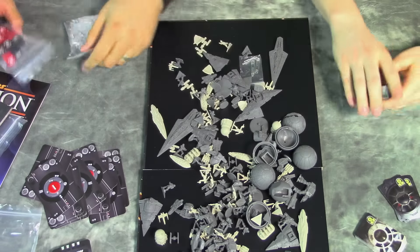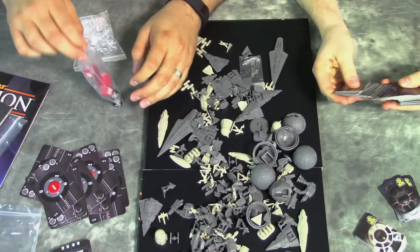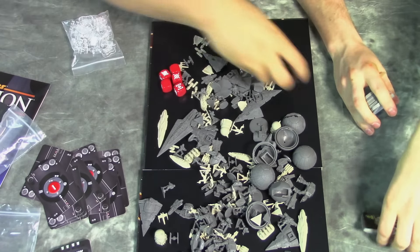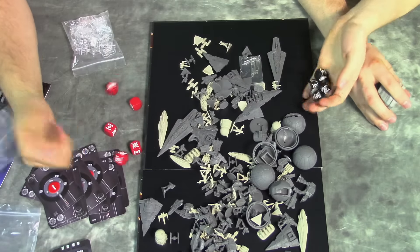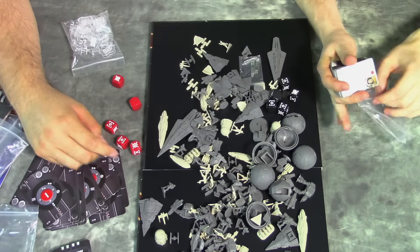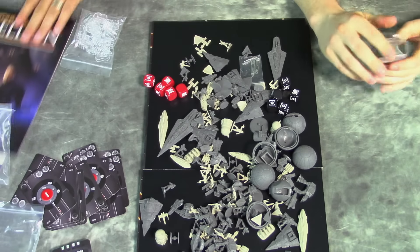Let's look at the dice. The dice are actually the same between both sides — I found that out the hard way. There are just two different sets: black and red. They have the same odds of rolling everything, but you've got force dice, target dice, critical dice, and stuff like that.